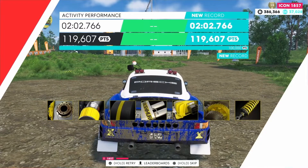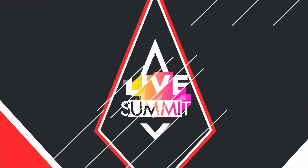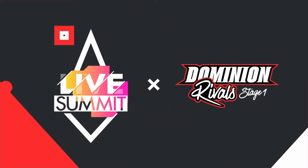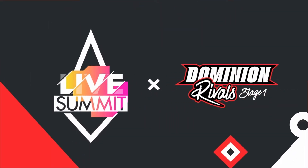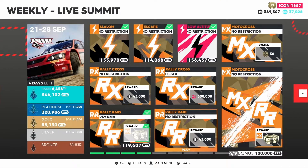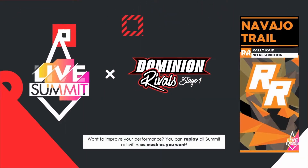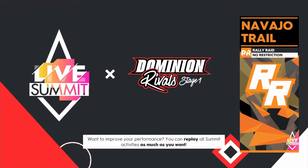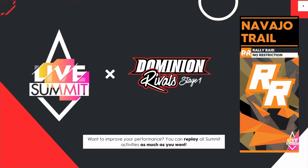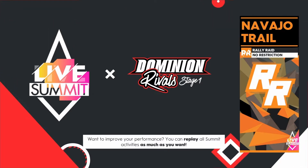119,607 points — a fine rally raid performance as a Group B car. Doing some Porsche buggy runs since the 1980s — checked and complete. Rally Raid number two is at the Navajo Trail, choosing from any rally raid buggy including the Porsche 959 Raid, officially known as the Porsche 959 Group B.